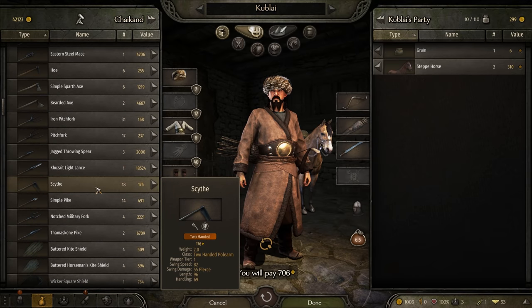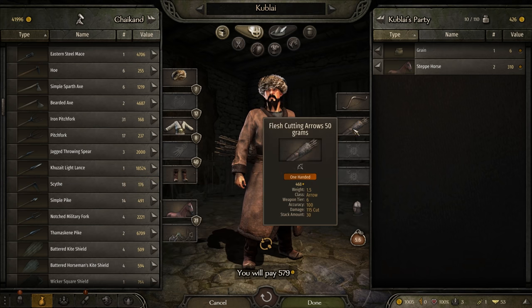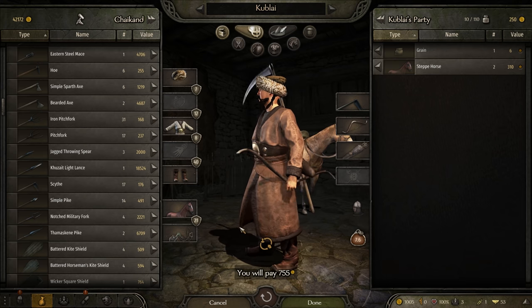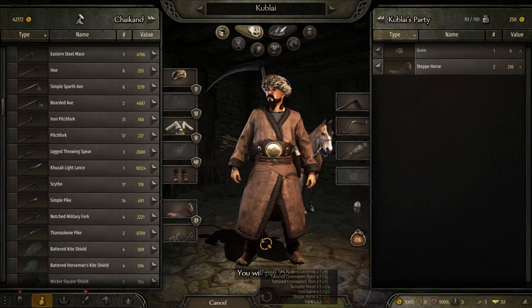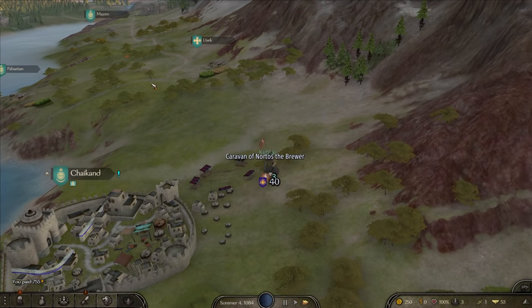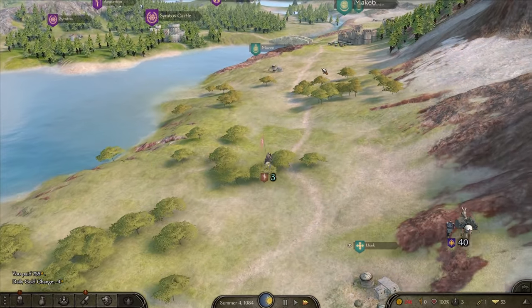Wait a minute - scythe, two-handed polearm. We have to try this. I cannot live with myself if I do not try this weapon. Look at it, it's so majestic. I need to try this on somebody. Let's find some looters and see if I can kill them. It's probably going to be the worst weapon I've ever picked, but who knows - it could be amazing.